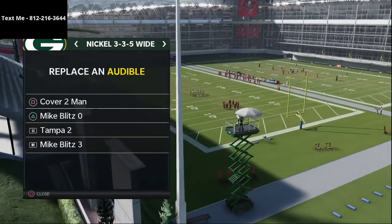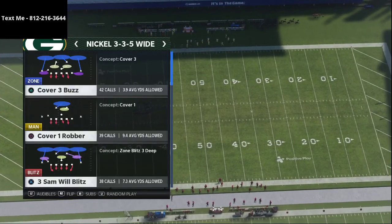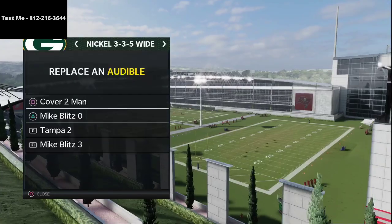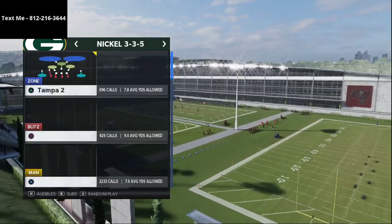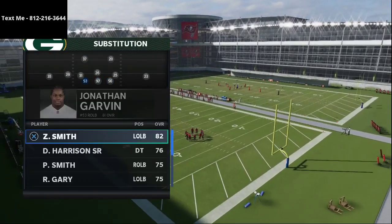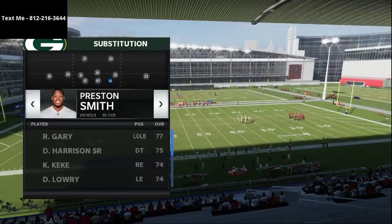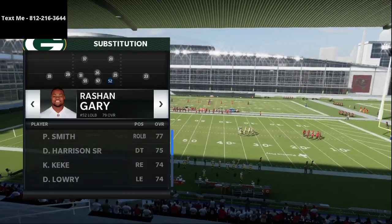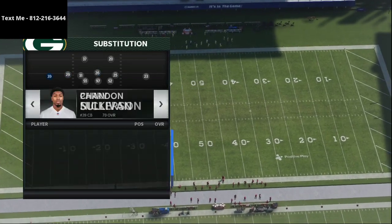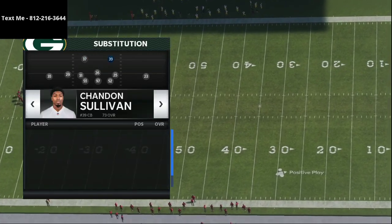I'm going to go over the personnel and how to sub these players in, since I've been getting a lot of questions about that. We want to hit left trigger at the 335 Wide menu, hit R1 to change our audibles, and then hit Square to put Mike Blitz in that audible slot. Then we come over to our 335 Normal, hit R1 to manually sub in players. We sub in Zadarius Smith on the left outside linebacker, Kenny Clark at defensive tackle, Preston Smith at the right outside — I actually prefer Rashawn Gary, it's a little bit faster. Then we put Kadir Holman and Perry Nickerson on the outside, Josh Jackson at free safety, and Kevin King at strong safety.